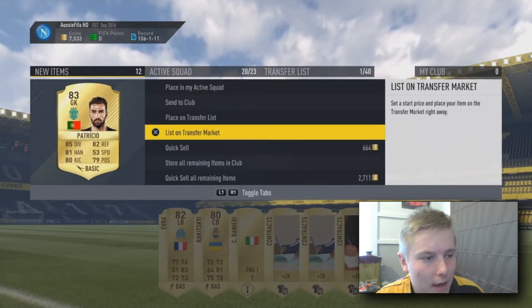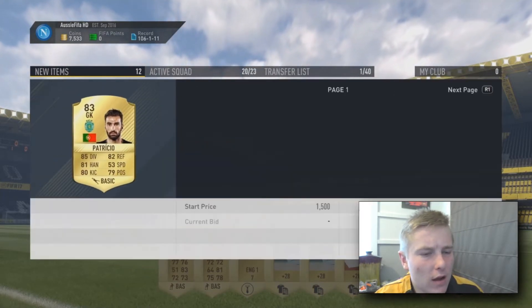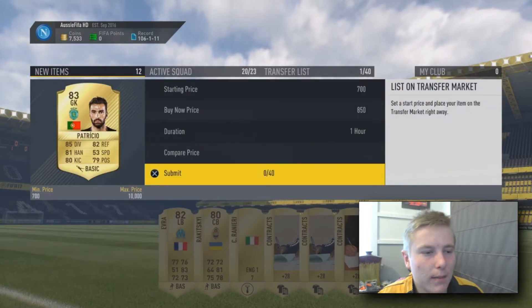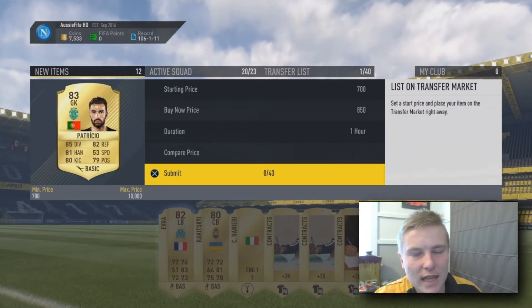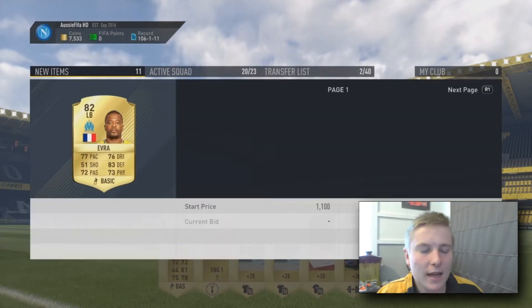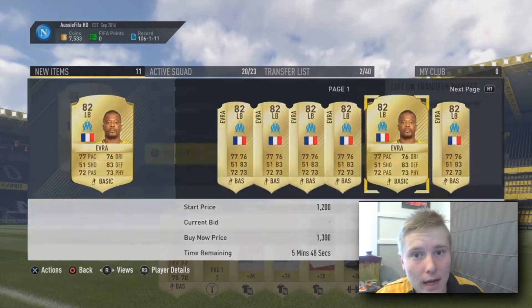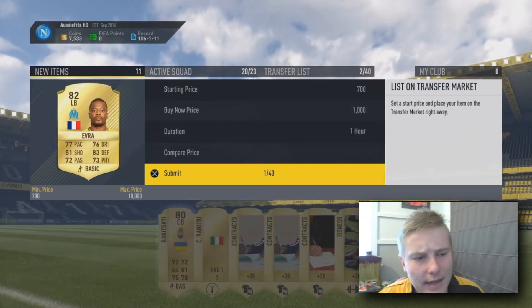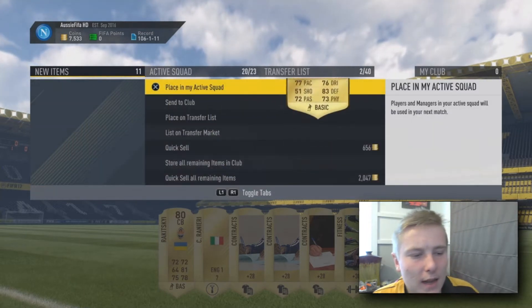As I said before you do receive quite a lot of coins because of the contracts and consumables, which means you do considerably get the 84 in-form for considerably free. You complete the matchups for around 5,000 to 10,000 coins each and you roughly get around 5k per pack even if you don't pack anything. So you do receive your coins back and basically get your 84 plus Team of the Week player pack for free.